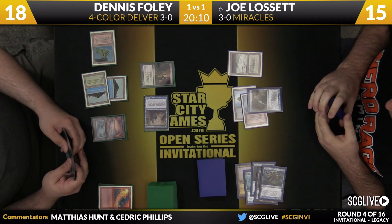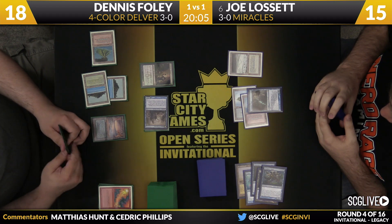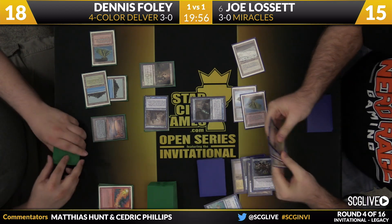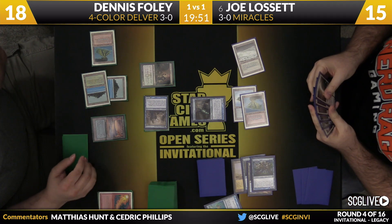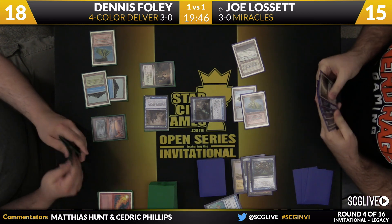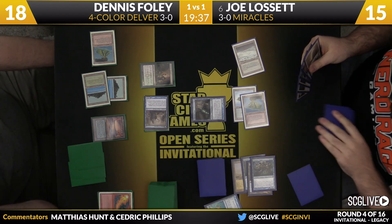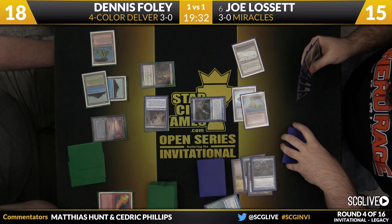Another Snapcaster Mage. It looks like Joe's hand is long on Terminus — which puts a lot of pressure on these cantrips, because as soon as Joe finds a Brainstorm, his hand will be excellent. He's going to flash back a Ponder — it's going to resolve. Cavern, Island, and a mystery card in there. His hand is long on Terminus — looks like three copies. This is a lot of lands, which should play well with that hand of Terminus. But is getting lands for the next few turns enough? He can take them and hope to play his expensive spells, or shuffle to look for a Brainstorm.